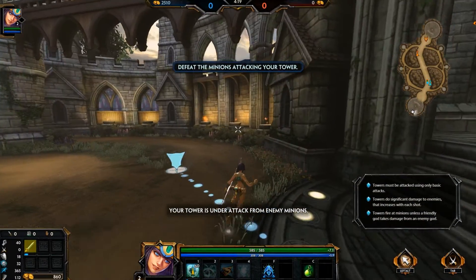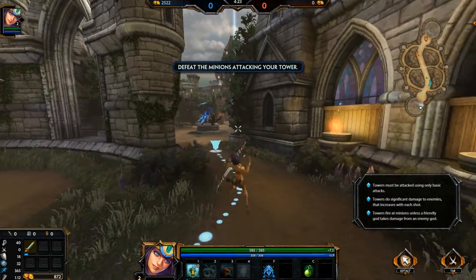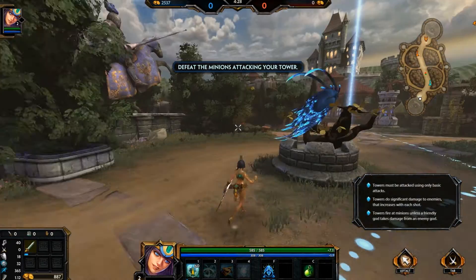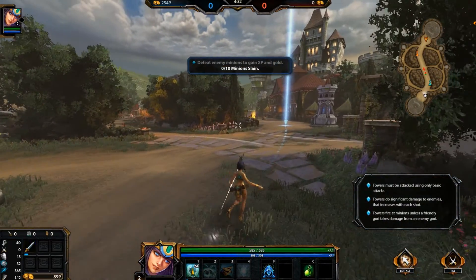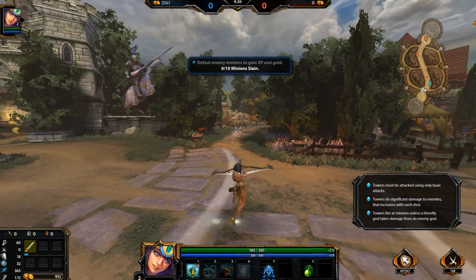Your tower is under attack from enemy minions — go there and defeat them. I also like the fact that you can jump. This game is more free — you can control your character freely. As you can see, I can look behind me and make sure no one's following me, which you can't do in League of Legends.